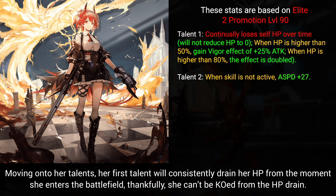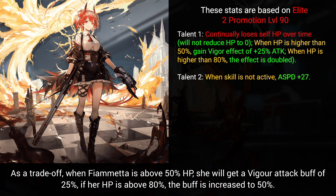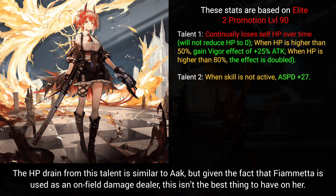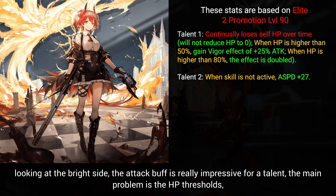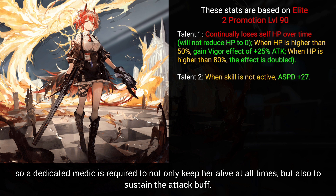Her first talent will consistently drain her HP from the moment she enters the battlefield. Thankfully, she can't be KO'd from the HP drain. As a trade-off, when Fiametta is above 50 HP she gets a Vigor attack buff of 25; if her HP is above 80, the buff increases to 50. Given that Fiametta is used as an on-field damage dealer, the HP drain isn't ideal — she can be one-shotted by enemies if her HP gets too low. The attack buff is very impressive for a talent, but a dedicated medic is required to keep her alive and sustain the buff.